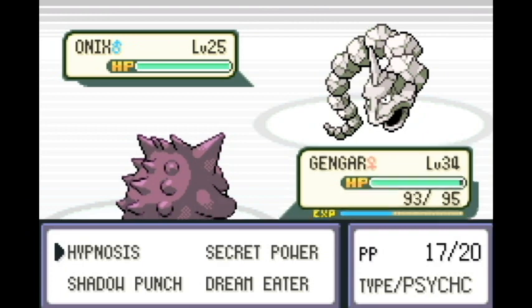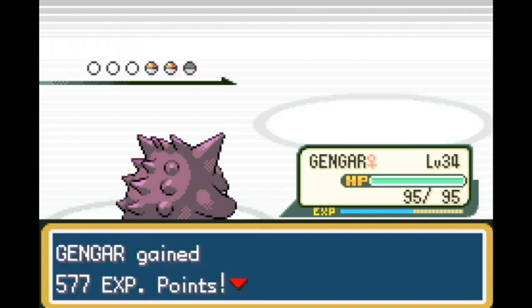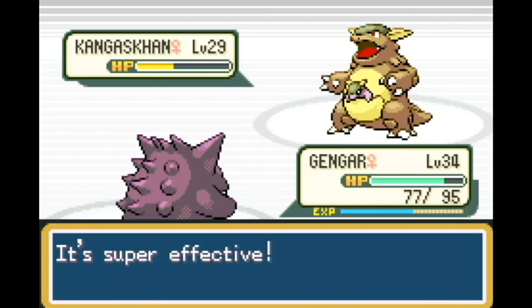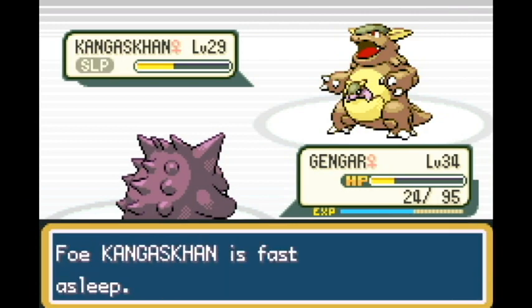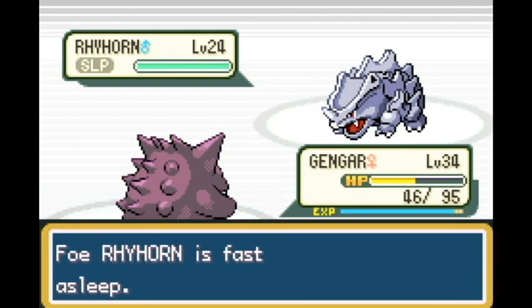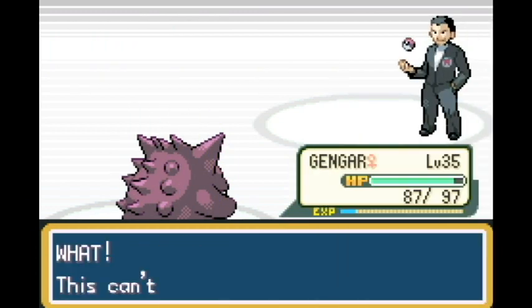Onix actually has very horrible special, so we go for the new combo: Hypnosis into Dream Eater. Dream Eater only works when the Pokemon is asleep and you get hit points back - a good combo. But Hypnosis missed two, three, four times in a row, and we finally put it to sleep. Hallelujah - we go for Dream Eater and it works. It's a great combo, but it's unreliable since it depends on Hypnosis connecting.